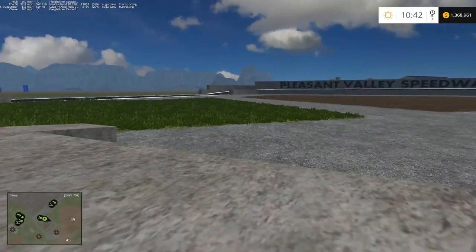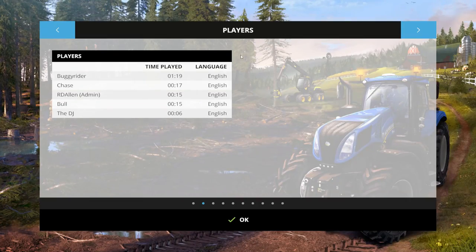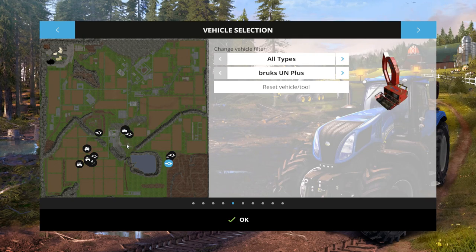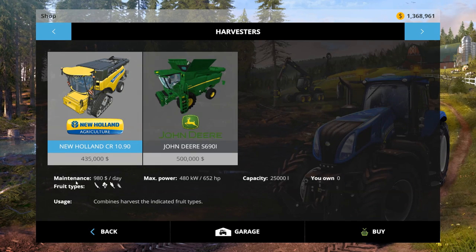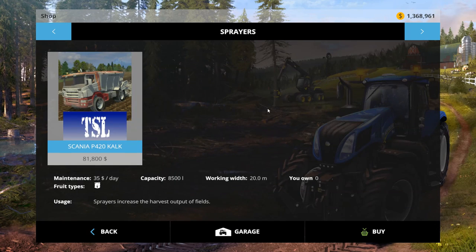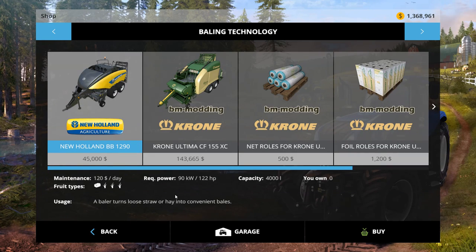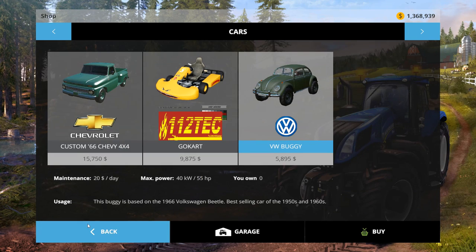Let's see — is there anything else on the map we wanted to see? I did want to go up by the quarry. As you can see, quite a few mods come with Pleasant Valley: a couple harvesters, some tippers, and a lot of AR stuff. Supposedly the AR stuff is better for multiplayer — it doesn't create as much lag when you start getting a lot of vehicles, something to do with wheels. It does come with a Krone Ultima — I debated getting rid of this mod because we've had some multiplayer issues with it.